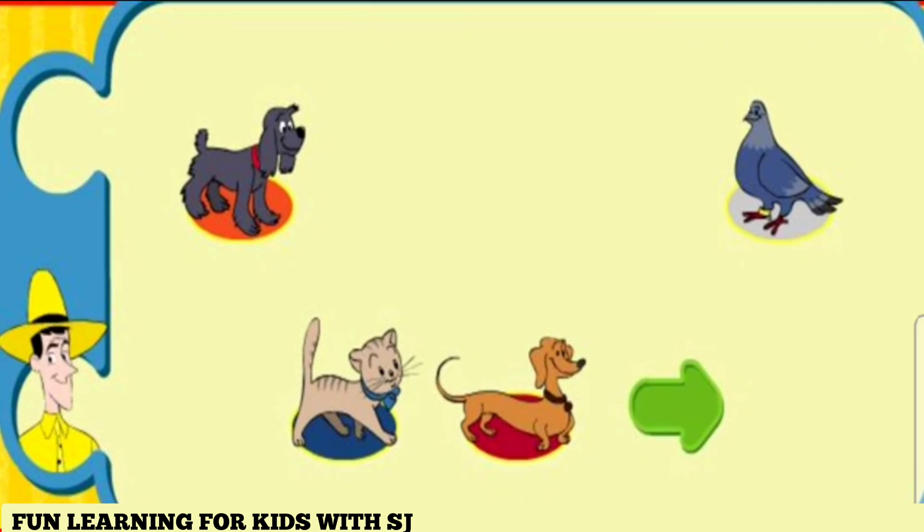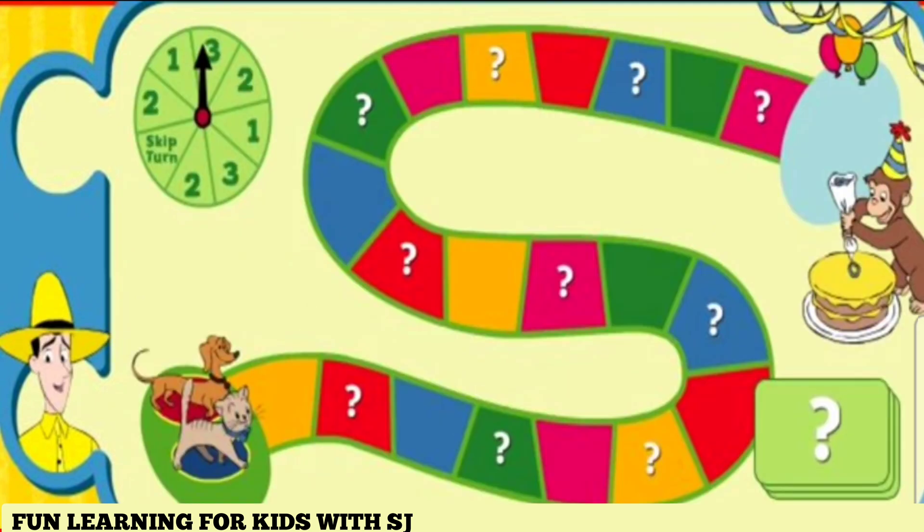Click on the green arrow. George forgot a few things for the party. Could you bring snacks? Gnocchi, it's your turn. Click on the spinner to see how many squares to move along the path.